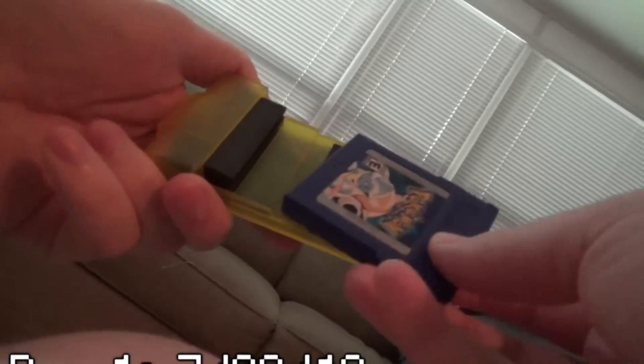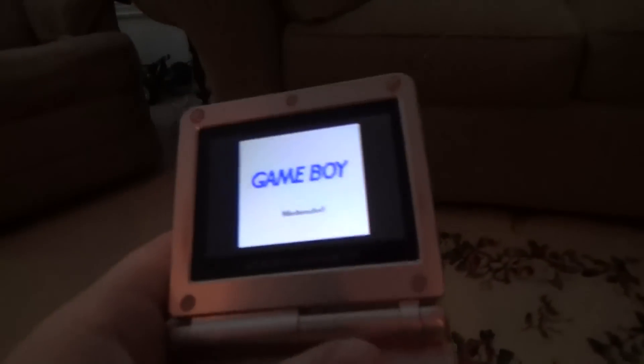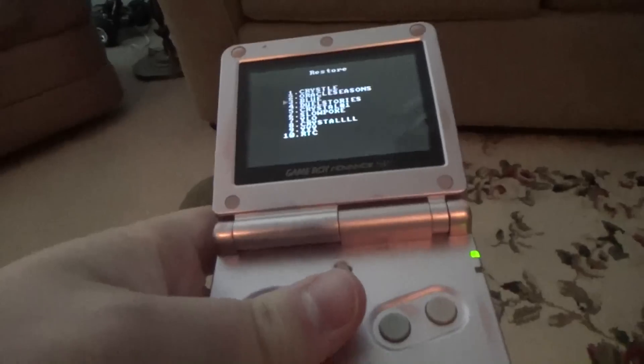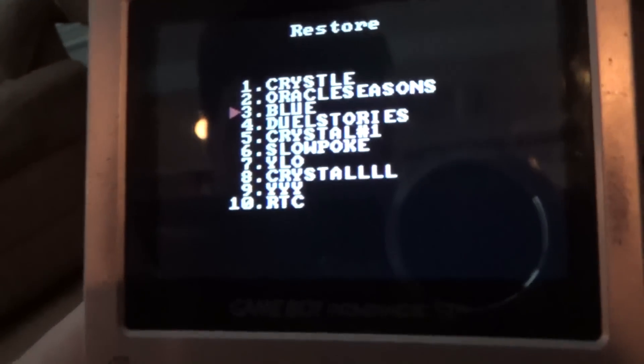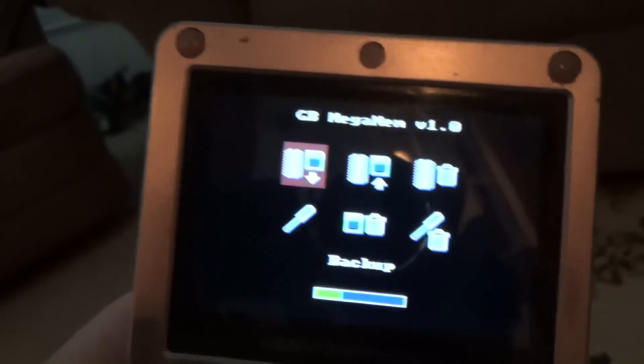The save battery in my Blue version is currently dead, so I'm going to use a card called a Mega Memory to back up and restore my old save file to it, because I actually backed it up right before the battery died very conveniently. Also, by keeping it on this Mega Memory card, no matter what I do to my save file — even though this glitch is mostly harmless — it won't be permanent. Now we have the save file, so I can put this in the Game Boy Player and we can get started.